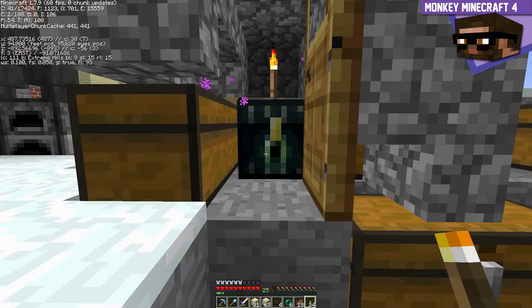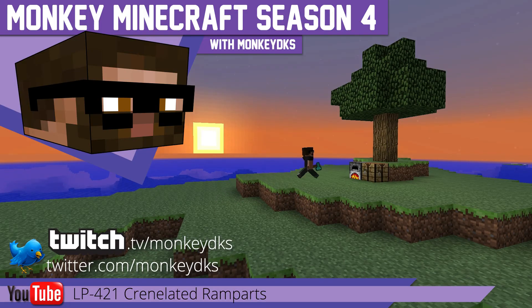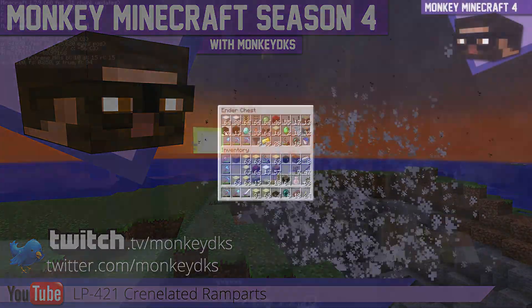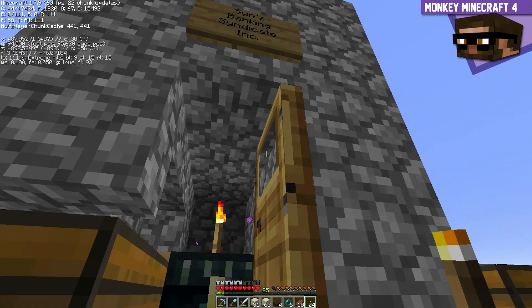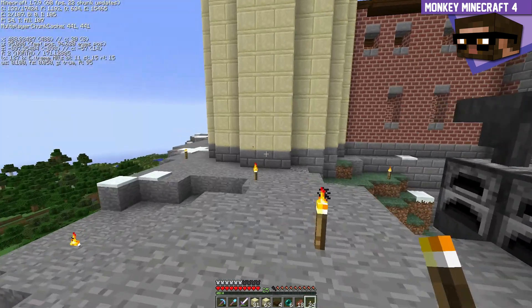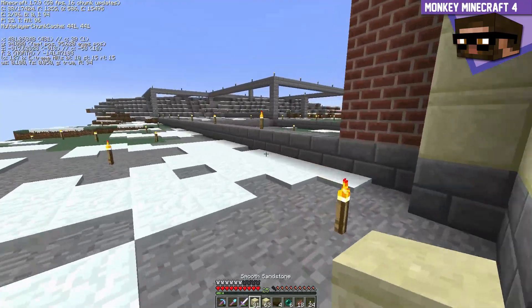Sins Banking Syndicate. Oh, it's because I have an ender chest. That automatically makes it part of Sins Banking Syndicate. I see what he did there. That's funny. Real funny, Sins. Real funny.